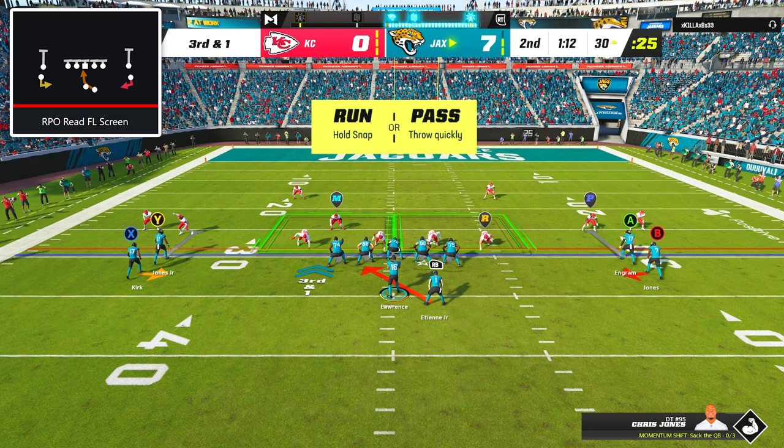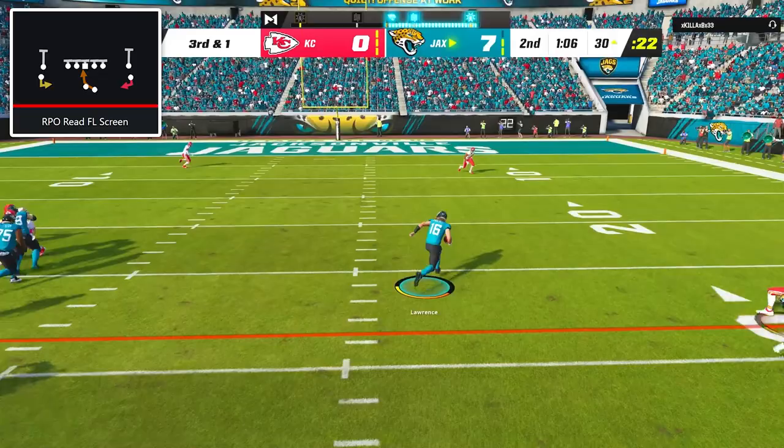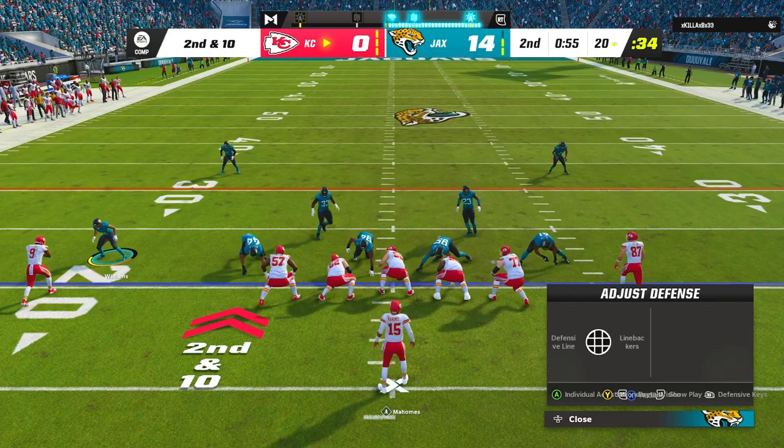Needing a guaranteed yard on 3rd down, I went back to our money play, RPO read FL screen. With my opponent refusing to change his option defense to conservative, I took off with Trevor Lawrence once again into the open space, cut inside one defender, and threw on a spin move to make a 2nd defender miss, and supermanned into the end zone for T-Law's 2nd rushing touchdown of the game.